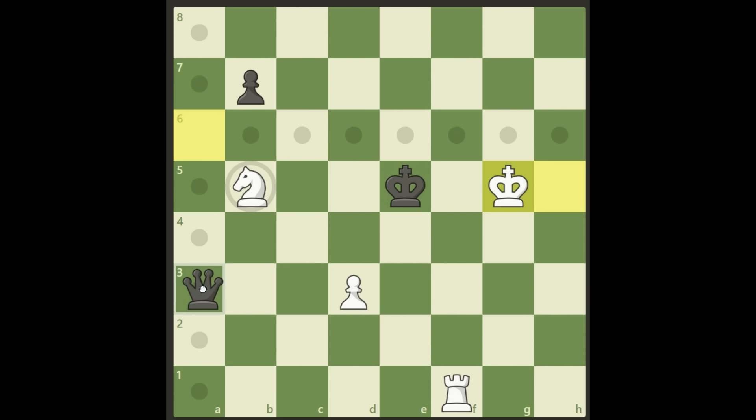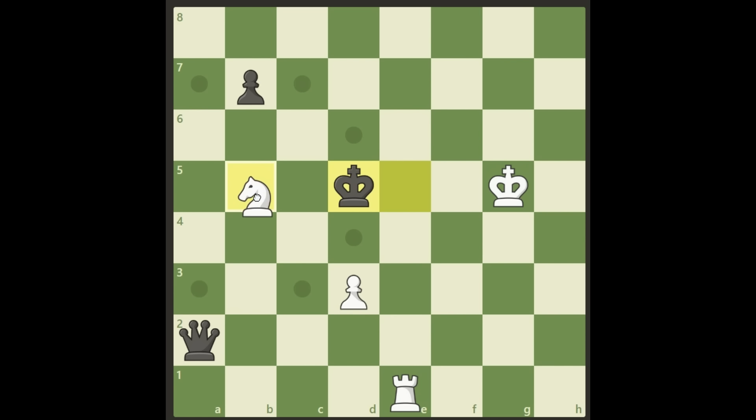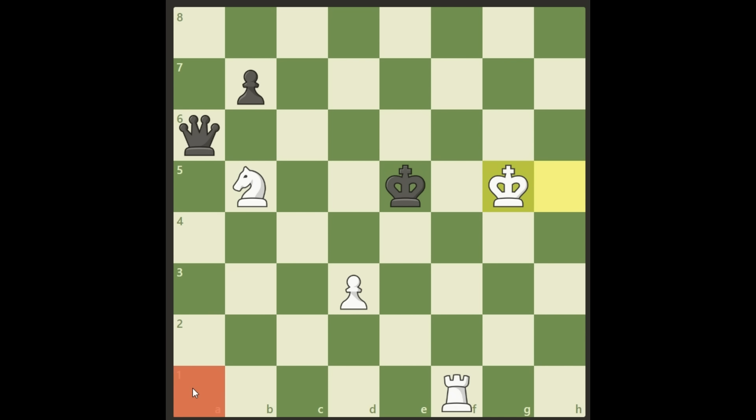What about here? That square is already taken so the queen goes to a2 — same thing, the fork is there. And of course you cannot go to a1, it's already taken. So the queen has to move on the sixth rank. What happens then?